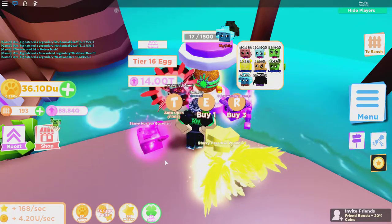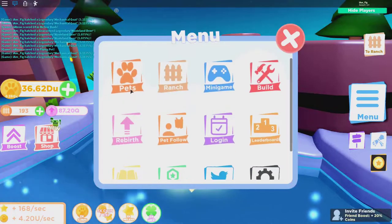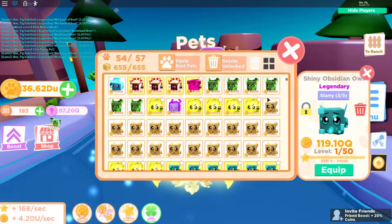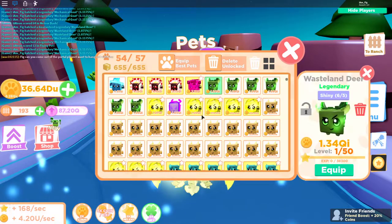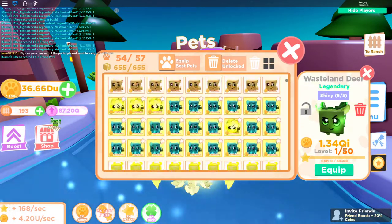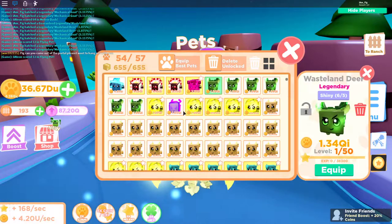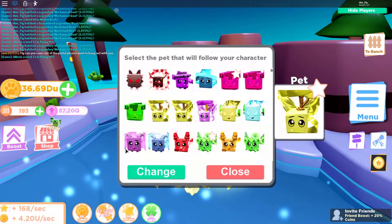The divine is definitely going to cost 15,000. Just ran out of space — let's check out the pets so far. There is the Quantum Orbital, got one of those, and Wasteland Deer — got a bunch of those. These are pretty cool. I'm going to equip them so we can check out what they look like.